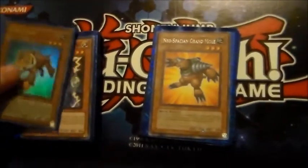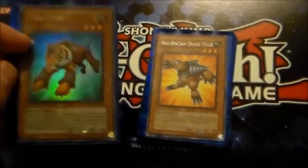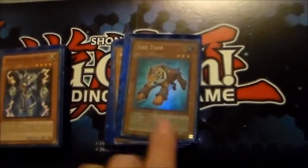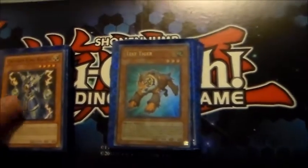A single Test Tiger — this is an ultra rare version. I like it because it can get you out of situations in which you can't attack but you need to have a Gladiator Beast effect. Not bad. I believe I have a gold rare of him as well if anyone would be interested in adding in a second one.